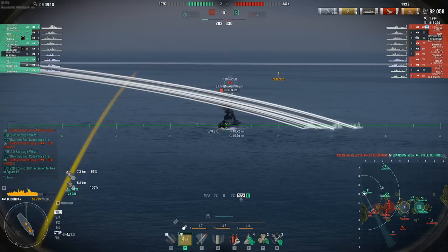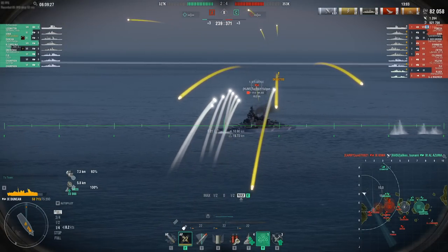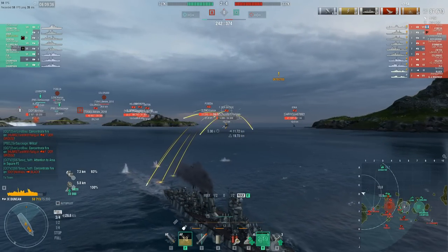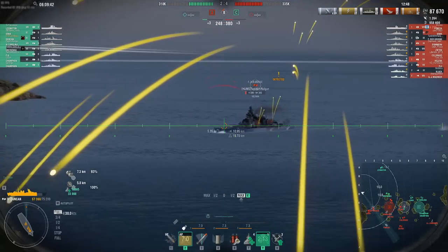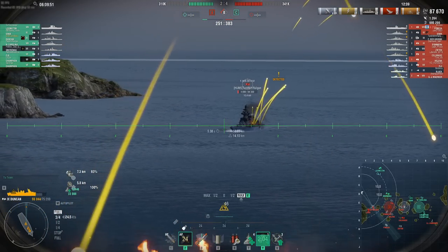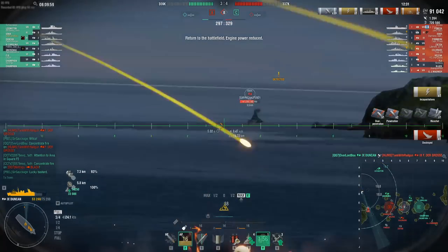For the torpedoes, you get two single 622mm torpedoes with a 10km range that do 29,267 damage, with a 55-second reload and 67-knot speed. These fire off the front of the ship — they are practically mounted underwater. They fire straight forward and then snake or turn toward whatever direction you aimed, doing these weird wavy lines which look pretty funny and allow some cool tricks. It's pretty interesting.